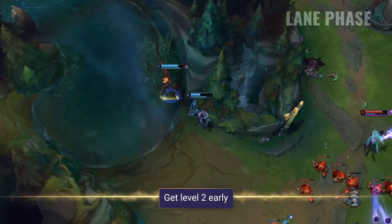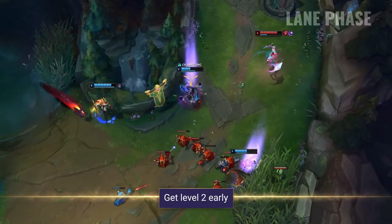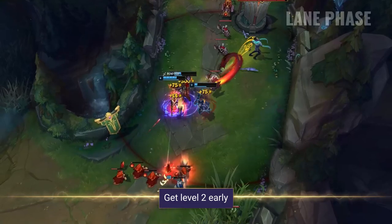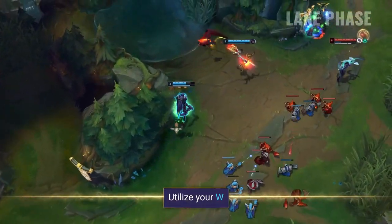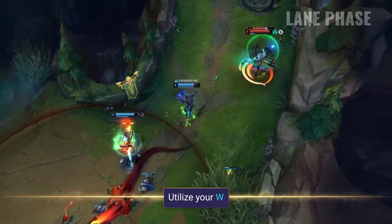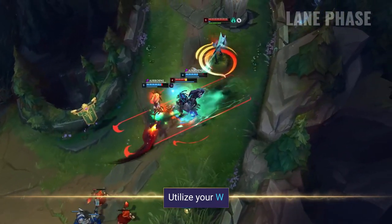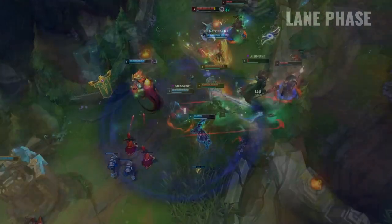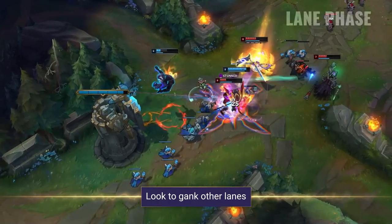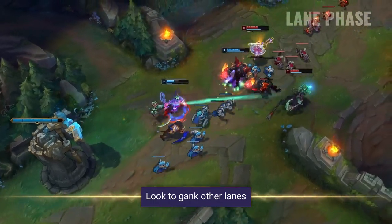In the lane phase, you're going to want to look to get the level 2 jump on your opponents. Having that level advantage will allow you to get some quick kills to put your lane ahead early, especially with Ignite. Remember that your W can be used to heal up any poke you've recently received, but it also keeps you out of sight. This is also a great way to sneak around the alcoves and search for cheeky hooks in lane. You want to always be on the lookout to see if you can roam to other lanes — with your mobility, high damage, and heavy lockdown, you can easily gank and put your lanes ahead.